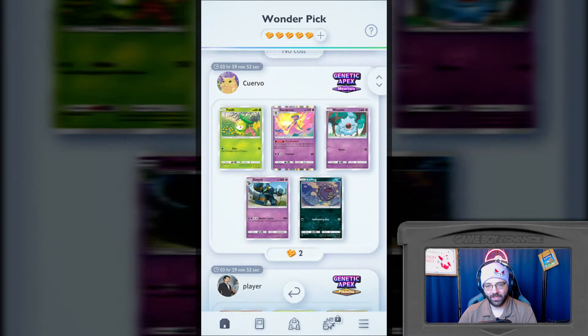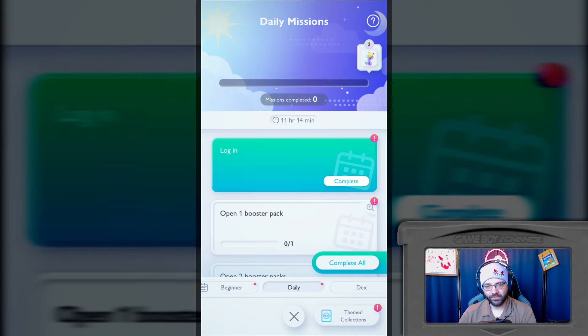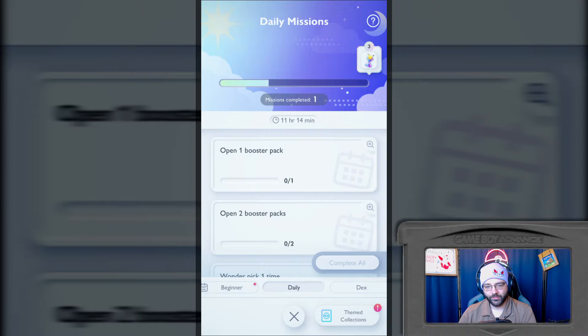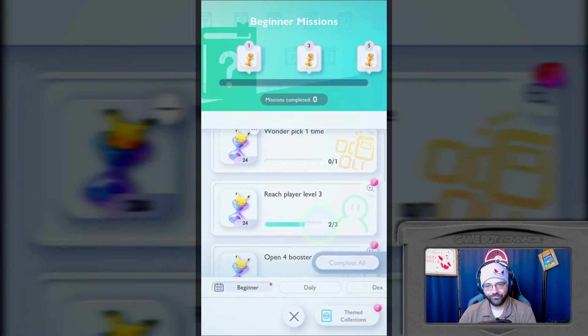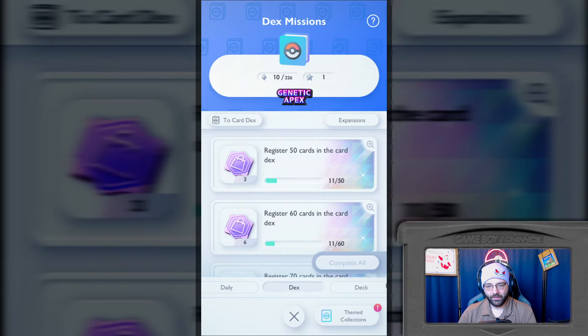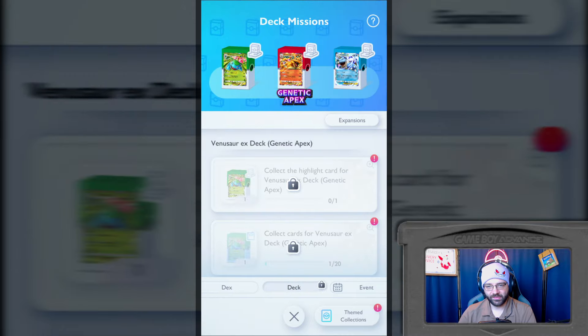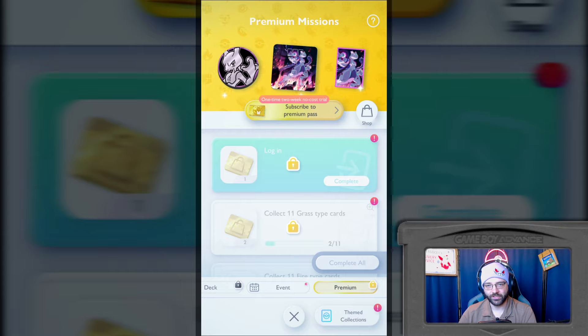You can get special items instead of cards in some of these. So let's go to missions. Login - complete. So you have daily missions, you have beginner missions. And it does the usual mobile game thing - I'll complete so many missions to get extra rewards at the top. Deck missions, event missions, and premium missions.